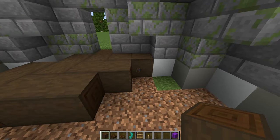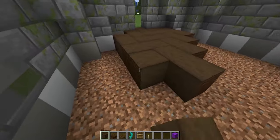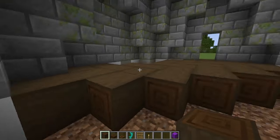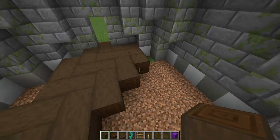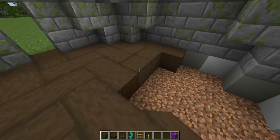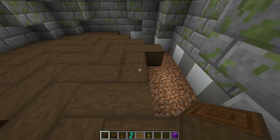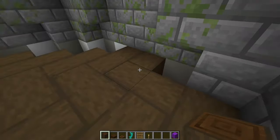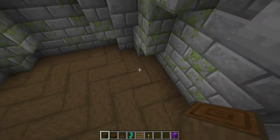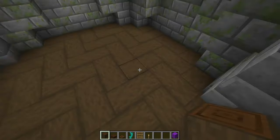I can continue extending the pattern and zigzag back and forth to fill in the space. Taking a moment to make a floor pattern like this, which is a little bit more complicated, can really enhance the overall look of a build. We just have these two gaps to fill in and over to this side — just like that.